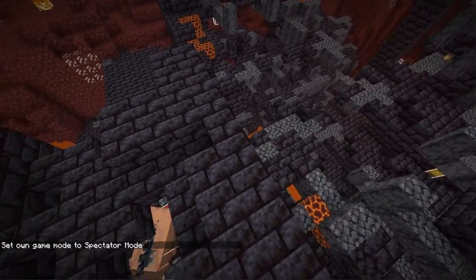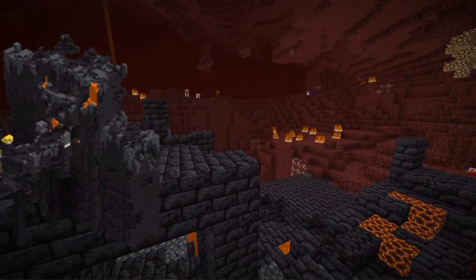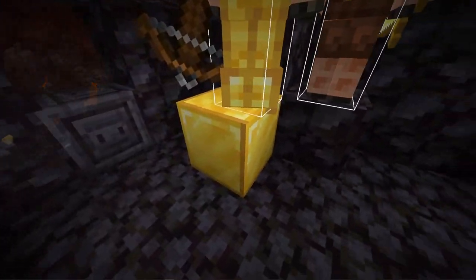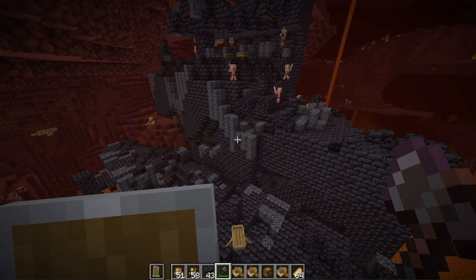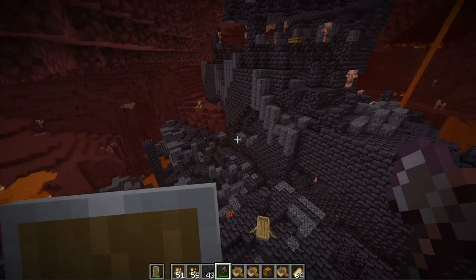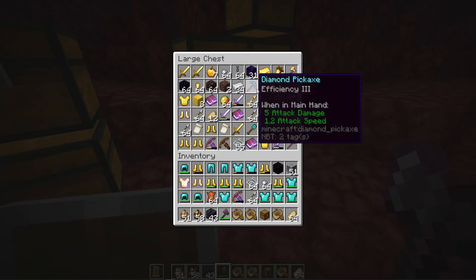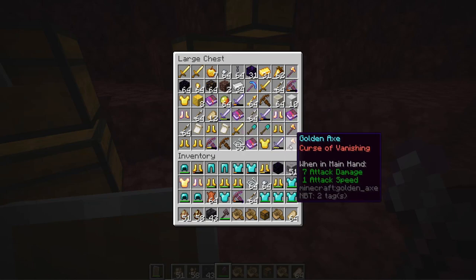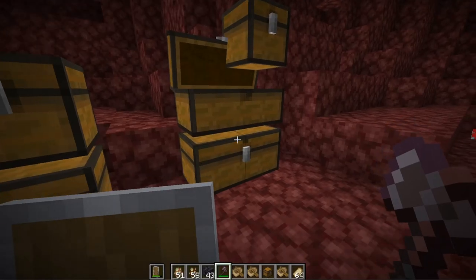Hoglins can generate inside bastions if it is a hoglin stable type, and they can also spawn around the outside and make their way inside. The two best things to find in bastions are loot chests and gold blocks that generate with the structure. There are four different types of bastions and four different types of loot chests. The first is a generic chest found in all four bastion types — if you looted 50 of them, on average you'd get a wide variety of gold stuff including gold blocks, with a rare chance of diamond tools.